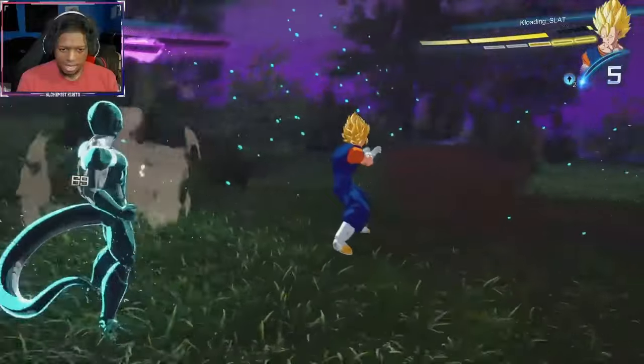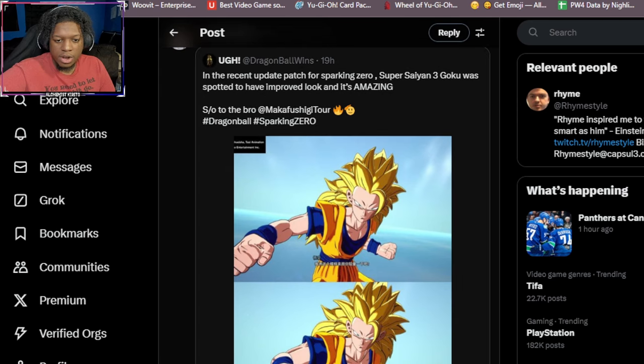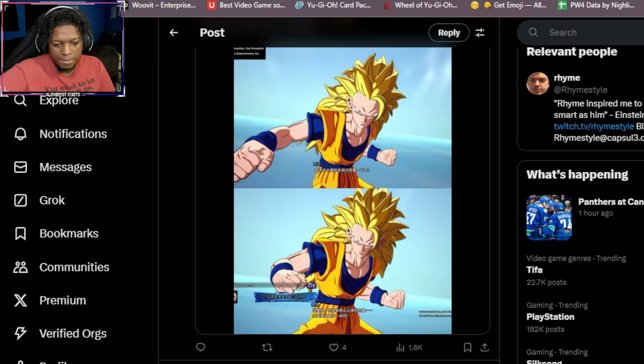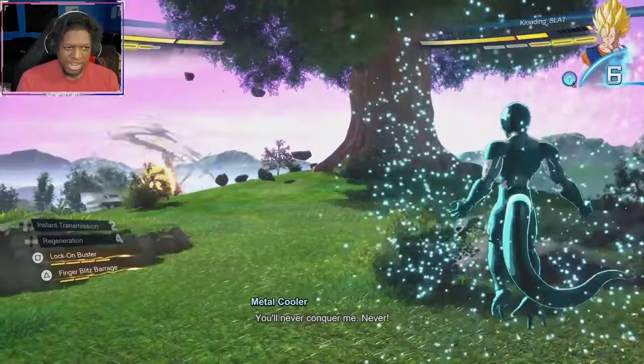Presets with character transformations and team DP are good. The Super Saiyan 3 Goku visual update — the top is the old one, the bottom is the new one — he looks way better now in Super Saiyan 3, a lot better. When it comes to ki blasts, they're still there and still strong. After Image Strike is still good.